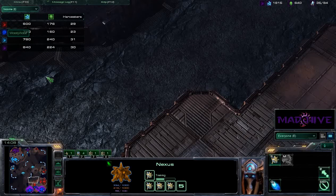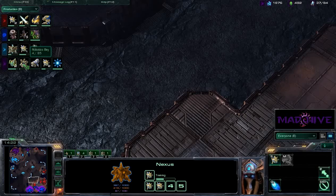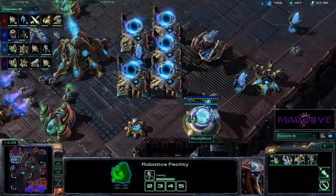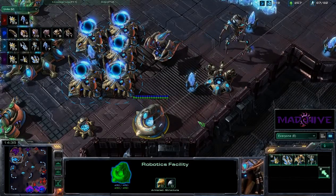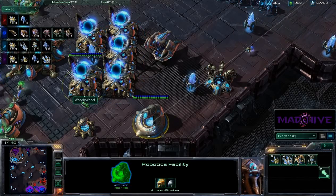Woody and Redemption are taking the income lead. Spartan and Mike, you can't let them run away with it — if they get better income, you're going to be in some big trouble. We're getting Blink out for Redemption X, who's going to get Colossus tech of his own. And we are going to get a Colossus out for Woody Wood. What kind of army does Woody Wood have? He has a Void Ray, a Colossus, and 12 Stalkers — by far the most unusual combination I've seen.